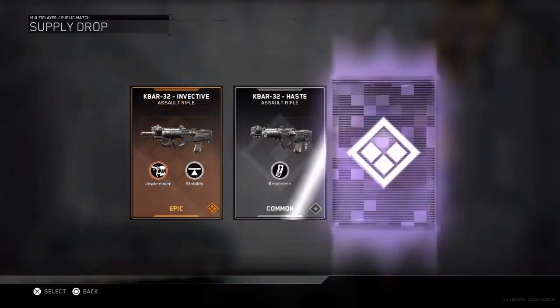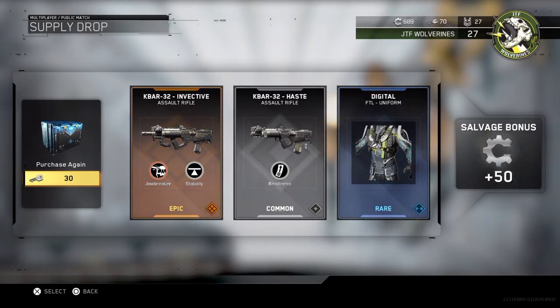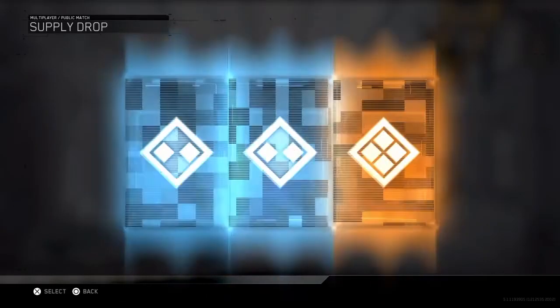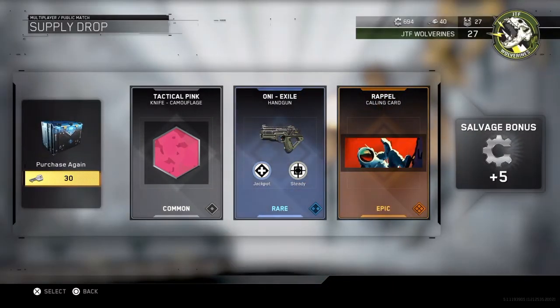I was about to say I never got an epic — and there it is! Yes, the K-bar 32. I don't use this gun a lot, but I know this is a variant that is highly wanted by everyone. We can get some classics in here. Hey, that's actually a sick calling card.